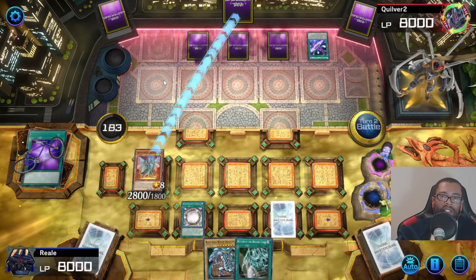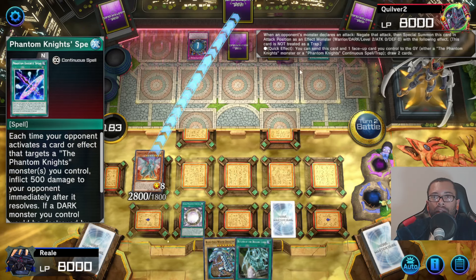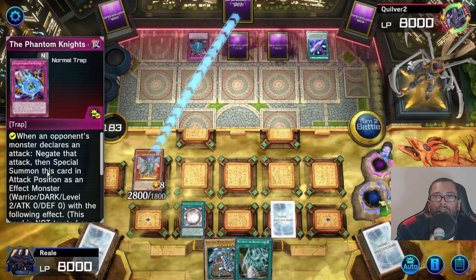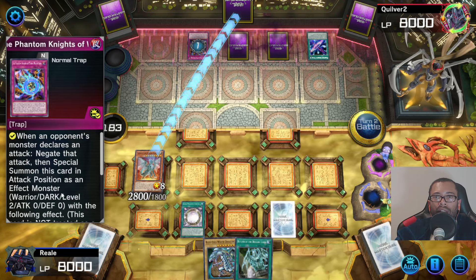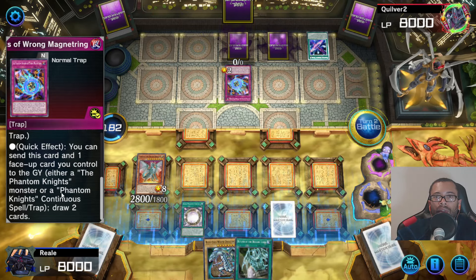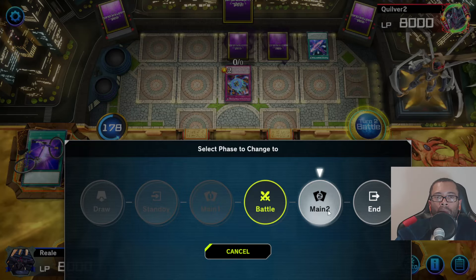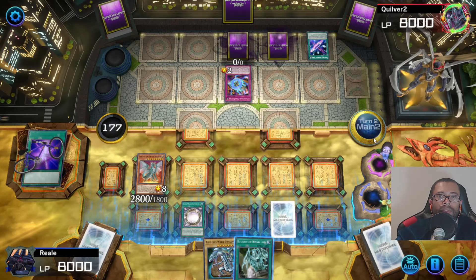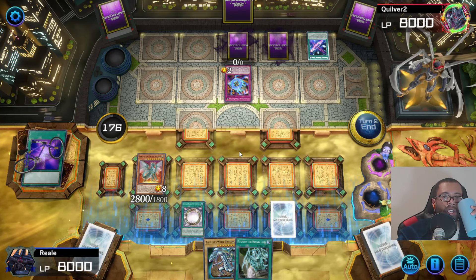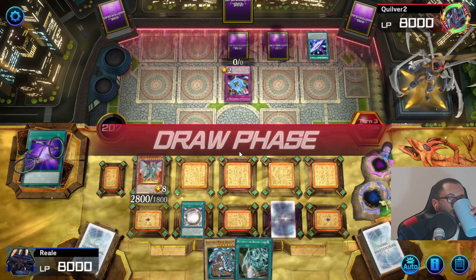Whoosh. Got anything? Oh, here we go. So what does this do, then? You are... negate that attack, then special summon this card. Discard and one face-up card control — draw two cards. That's a very neat ability.